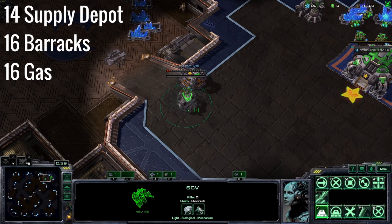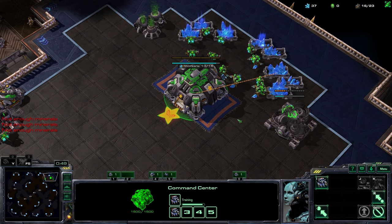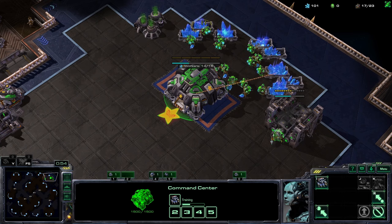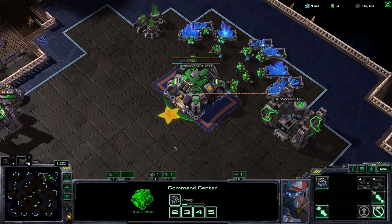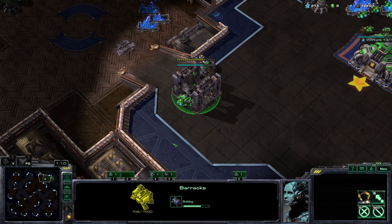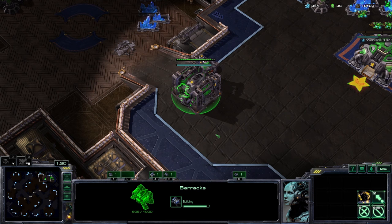We open up with the standard Supply Depot, Barracks, Gas, and we're going to be hitting a three racks timing. Against Zerg and Terran we're going to build only Marines; against Protoss we might add in some Marauders as well. This is not the end of the build — it means we're going to hit this nice timing, and if you're in the lower leagues or your opponent is just not prepared, you're probably going to win a lot of games with it. But behind it we're going to commit to a two base all-in, getting you familiar with the Marine, Medivac, Marauder composition — maybe some Widow Mines and tanks. You're going to get so many units out really really early.